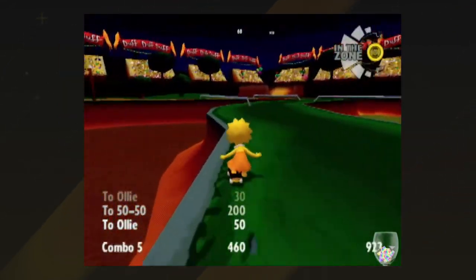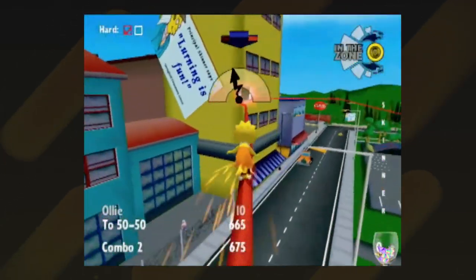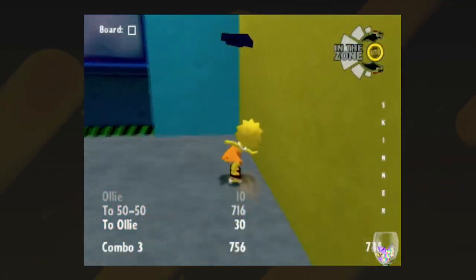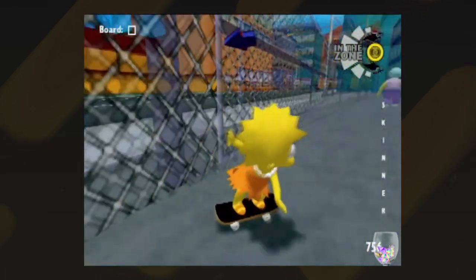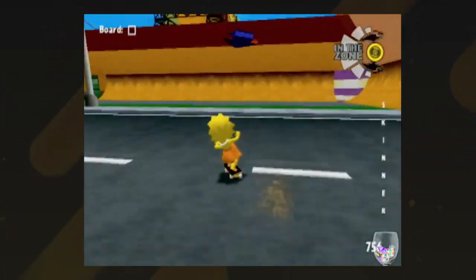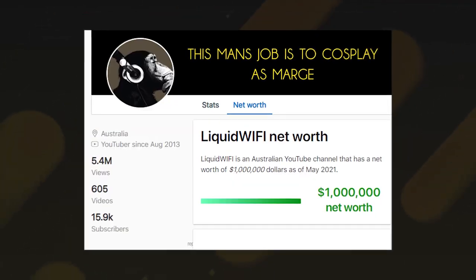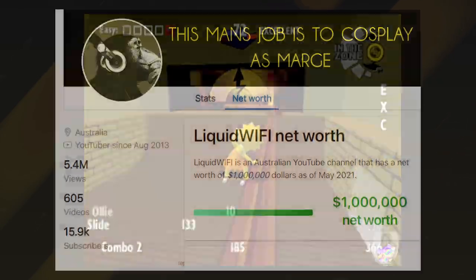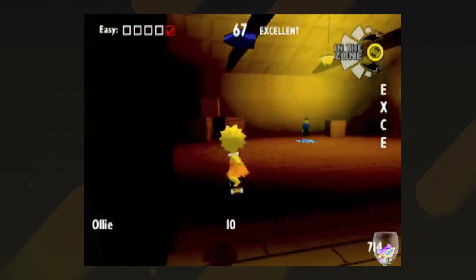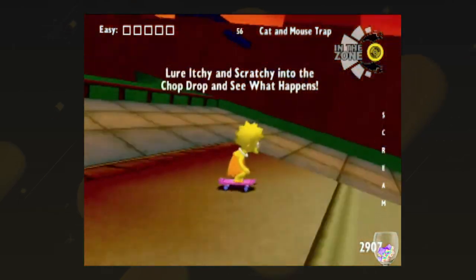Simpsons Skateboarding. For whatever reason, the Skate Fest has come to Springfield and everyone is excited to compete for the grand prize of $99. No, literally, that's all there is for a story. You just read the blurb on the back and you've got everything. Why are these characters skateboarding? I thought they had jobs — you can make $99 in a few days. More or less everything about this game is bad. Not a single thing is good. The music in the intro is a shitty remake of The Simpsons theme.